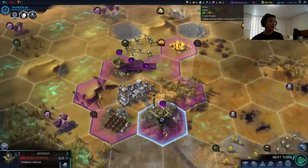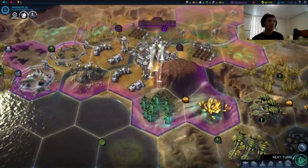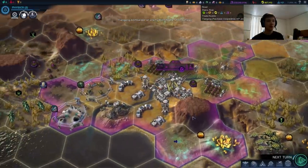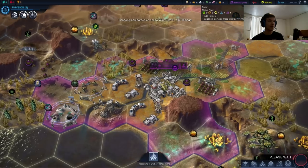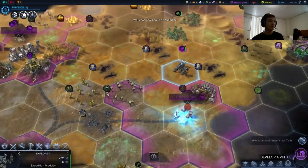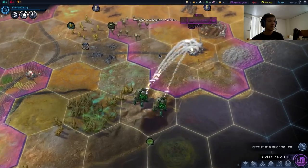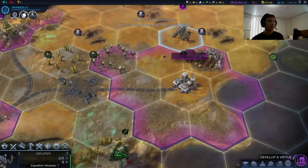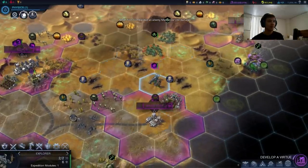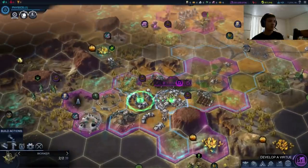Two more turns and this guy will be done, and we can send him to go help improve the fruit. That's a one-shot kill — impressive. One more turn and we got our soldier coming out of Tiangong. Hopefully the siege worm doesn't move in — he moved away. And we can fire on this Manticore. Not doing quite that much damage, but that's alright. Finish the mine, have him set up on the fruit.